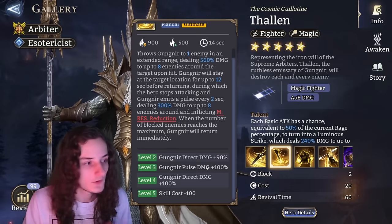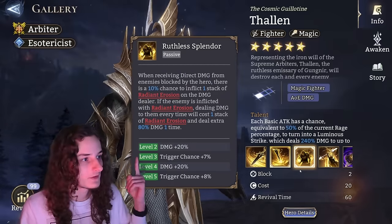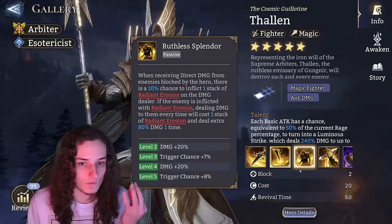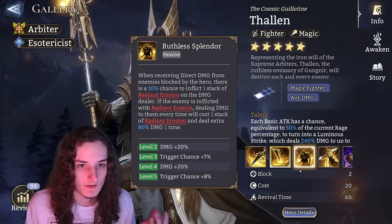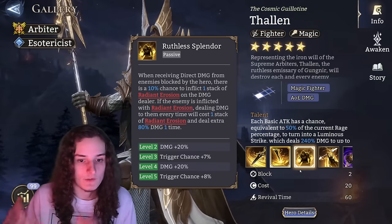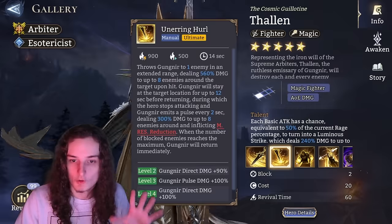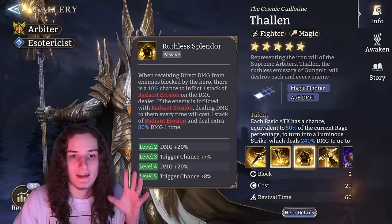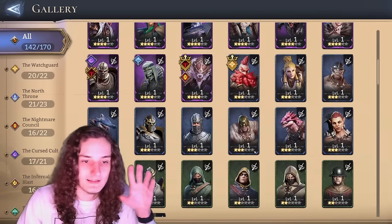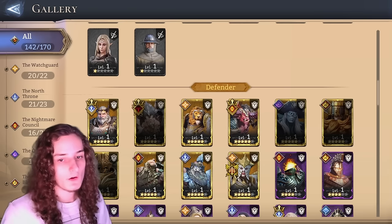For Felon, you want to max out Gungi's damage and also Gungi's direct pulse damage — bringing him to level 4 is quite nice. Beyond that, upgrade Ruthless Splendor, since Radiant Erosion is the key factor allowing Arbiters to do the majority of damage against high-defense targets. You want the highest trigger chance possible, which means maxing Ruthless Splendor. Gungi's Might isn't as important. Getting to level 4 and maxing Ruthless Splendor is where you can stop with Felon — he isn't someone you need to completely max right now.